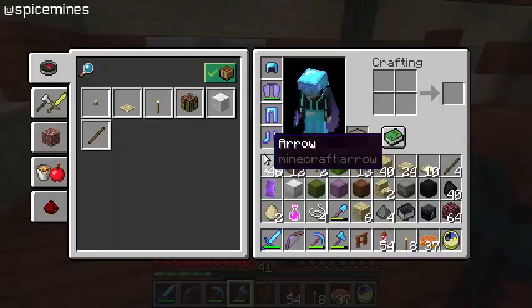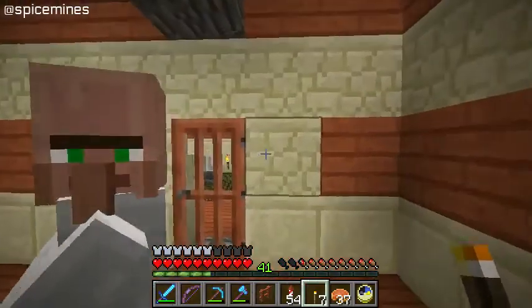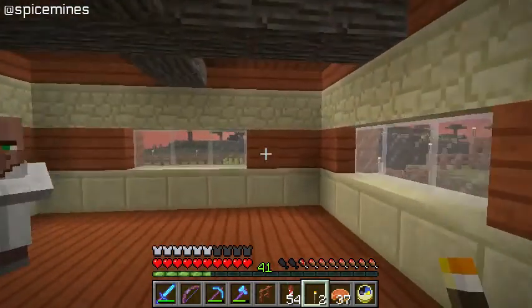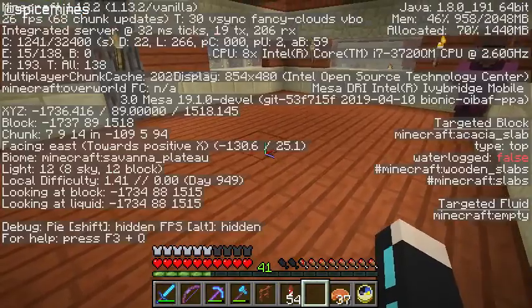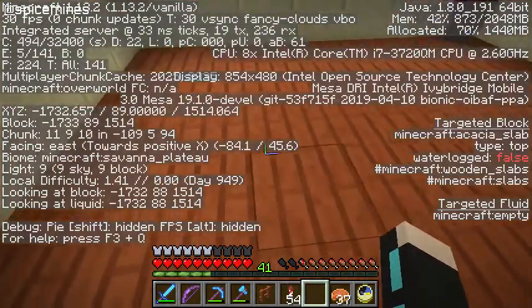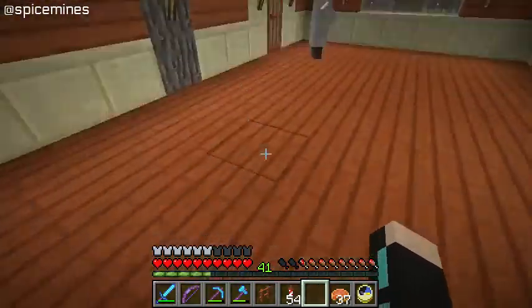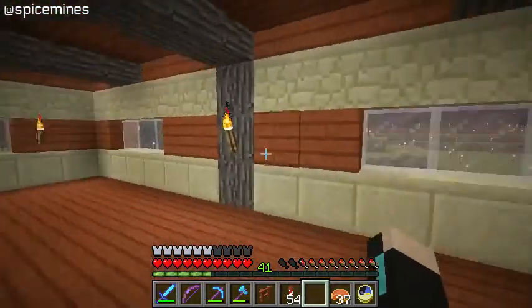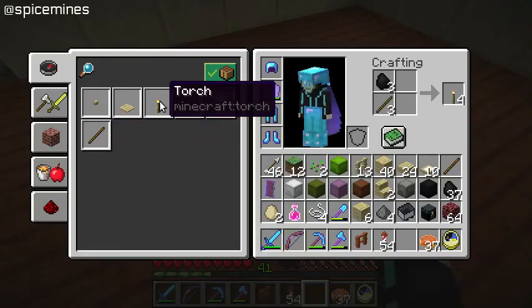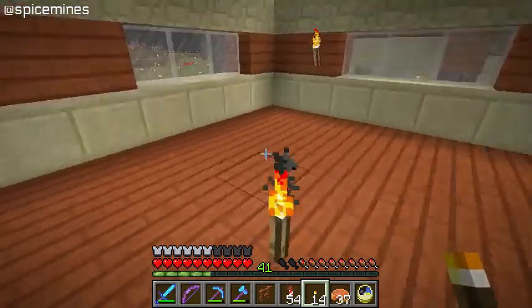Before I do that, I want to set up some stalls for them. I also forgot to light this place up — that would be very unfortunate if some bad guys came through here. Let's make sure the light levels are fine. There's an 8 here — I don't know if that will be a problem. I need to add a torch somewhere. I'll just use up all my sticks for torches — I'll move them whenever I get a chance later.